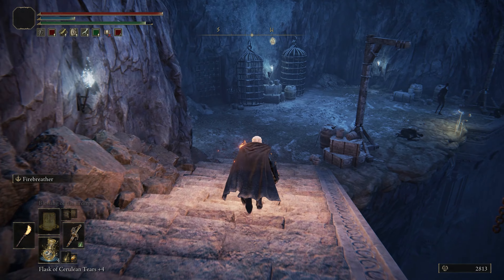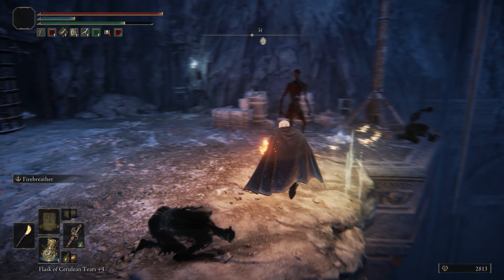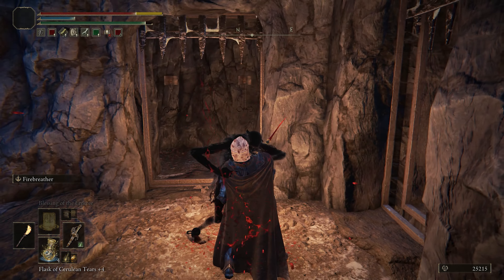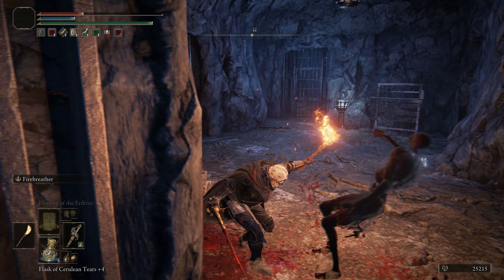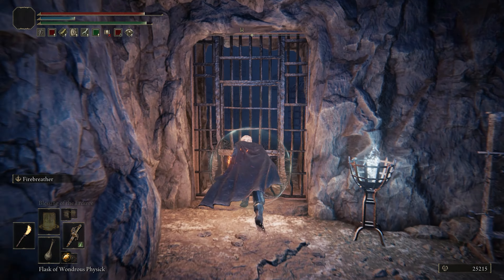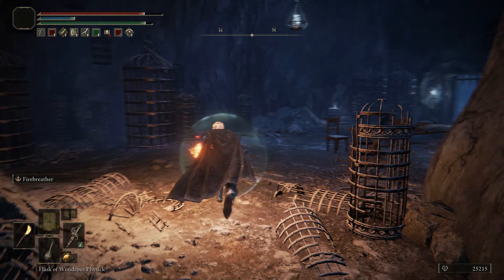At this open point, you can just continue going down the stairs. There's going to be an open door that you can go through and there's going to be an enemy on the right side that's going to jump you. You can just dodge them — not like me. And then there's going to be an open door that you can open here and go to the next portion of the dungeon.